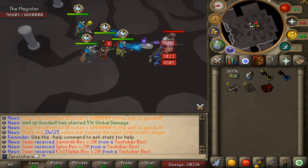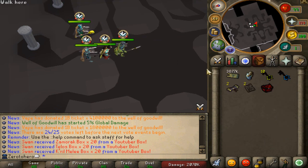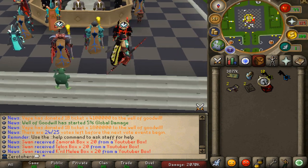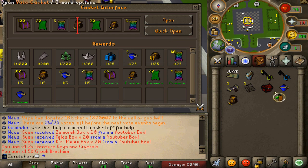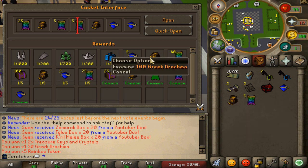We got the first 10 kills right here, very nice. I'm going to teleport to the home area to do a little opening and also check out the Telos rates and requirements because I want to maybe do that in the future with my admin Aishi. First things first, let's open the keys and see what we're gonna be getting.